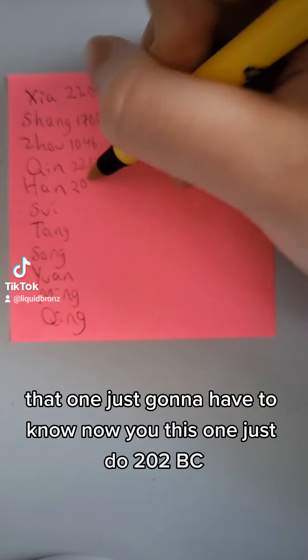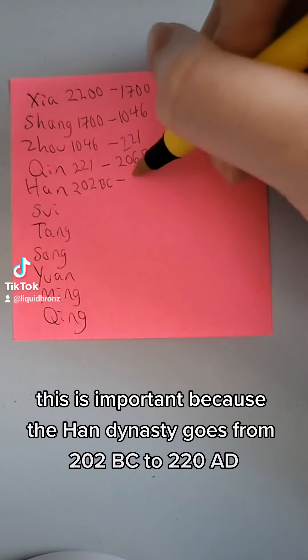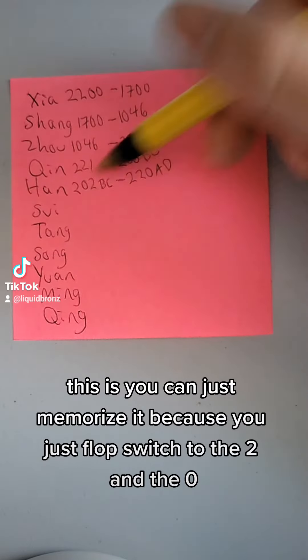For the Han dynasty, you just do 202 BC. This is important because the Han dynasty goes from 202 BC to 220 AD. You can just memorize it because you switch the 2 and the 0.